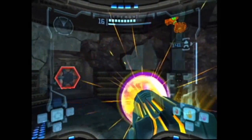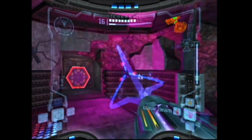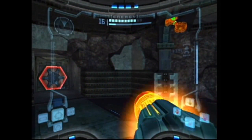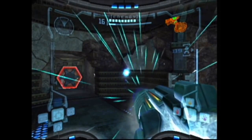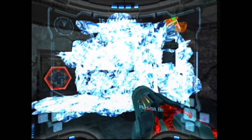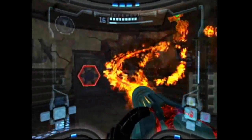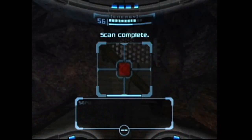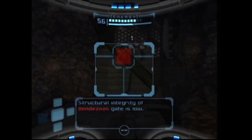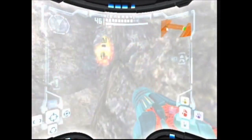There's the classic Super Missile, the Wave Buster, the Ice Spreader, and the Flamethrower. Also here in Security Access we have another bendezium gate which reveals another missile expansion.